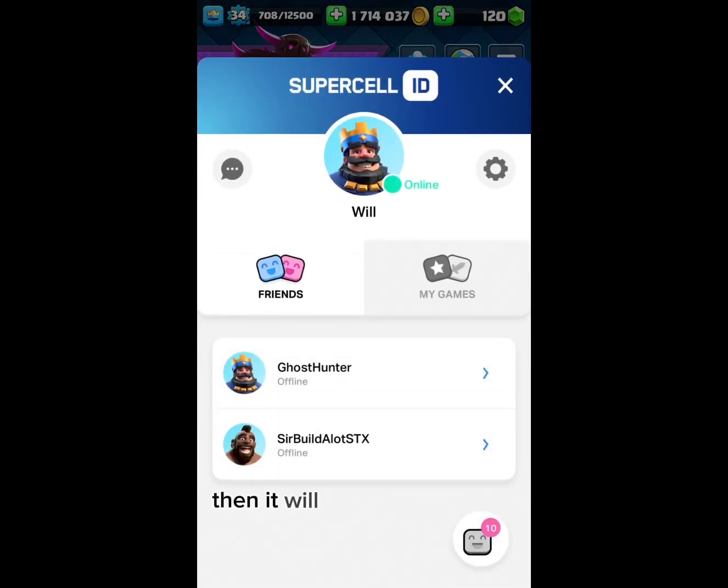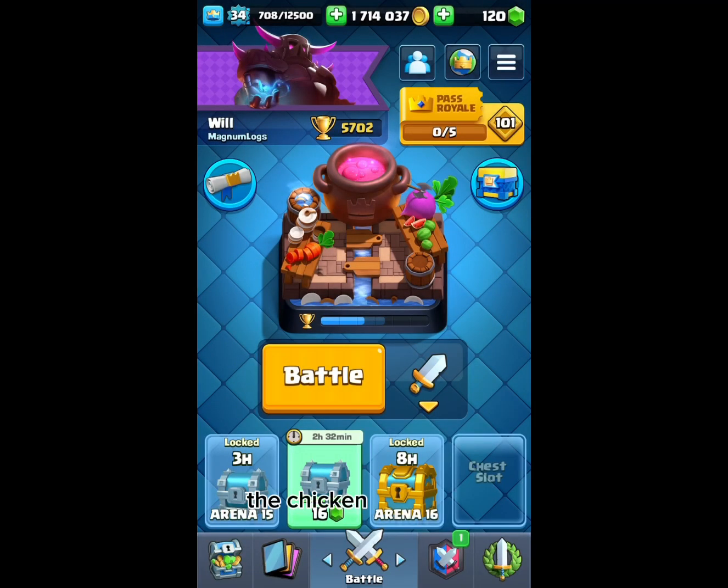Then it will take you to this page and all you need to do is sign up for a Supercell account. This is very easy and as soon as you're done doing this you will automatically be granted the chicken emote. Enjoy!